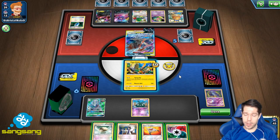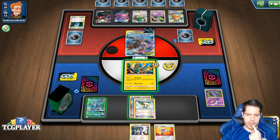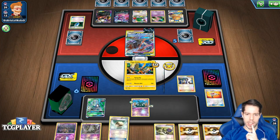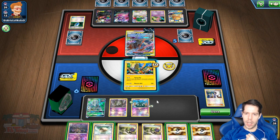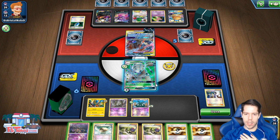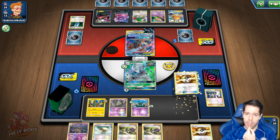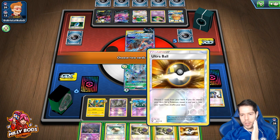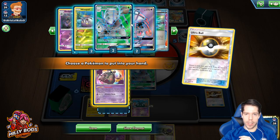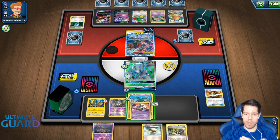My opponent has 10 items in the discard pile, so that would be a lot of damage. My opponent doesn't have a lot of energy in play either. I think I should Ultra Ball here and lock abilities — if Garbotoxin is in there, we might actually have some sort of chance.